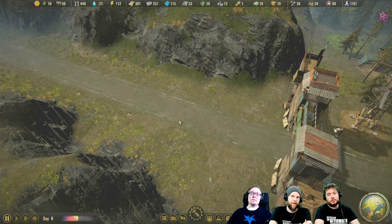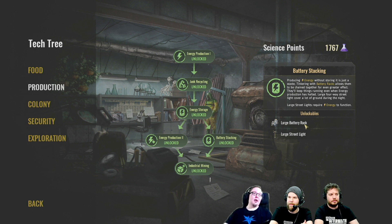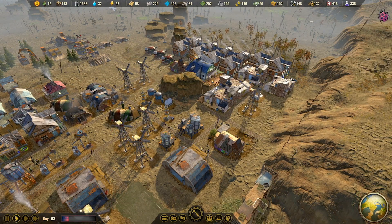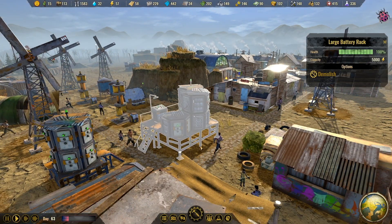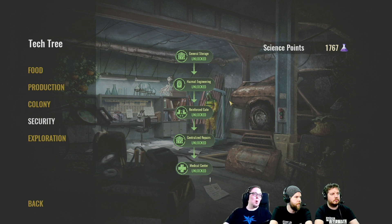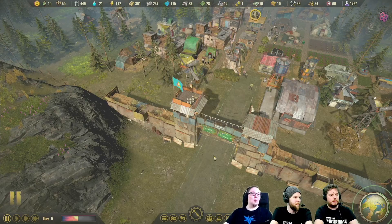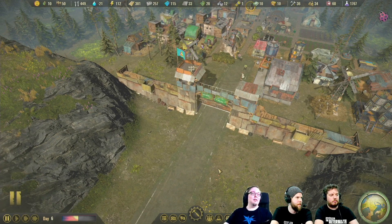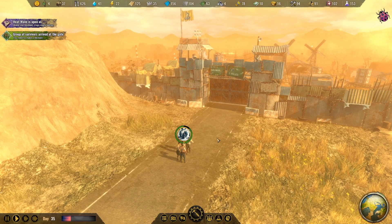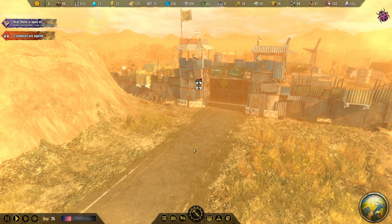We also introduced more tech options. We have battery stacking now, which unlocks the large battery rack for your colony. It stores a huge amount of energy for when your lights go out or power plants stop working. Then we have a few more in the security tree, which includes the reinforced gate, which unlocks immediately the second level of the gate. With it, you can now see if survival groups have conditions on them — if they are infected or if they have injuries — and that might affect your decision to let them in or not.